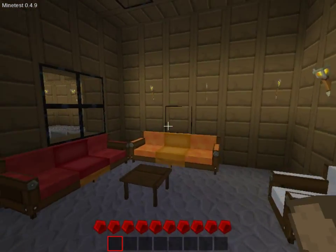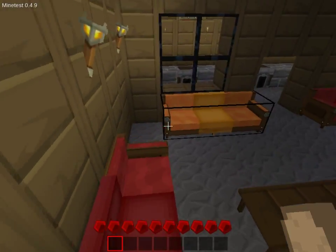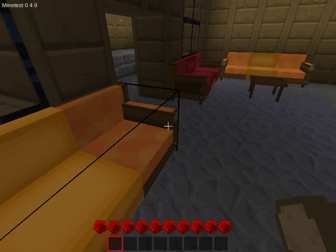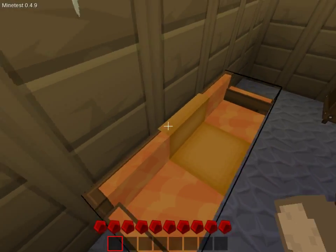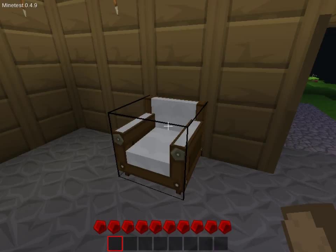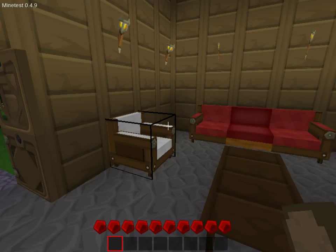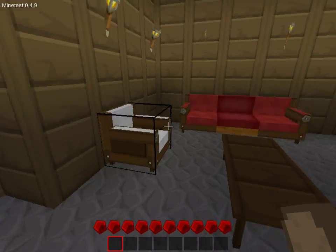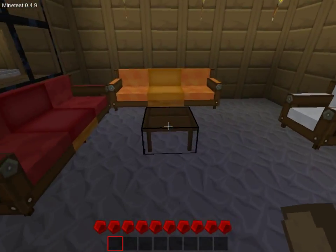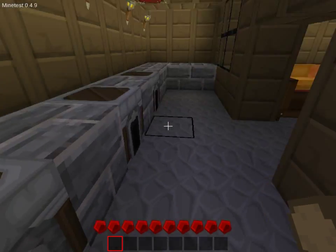This is the living room furniture mod and it's awesome. It has all the dye colors that are in vanilla Minetest. We have sofas, long sofas — this is an armchair. It has coffee tables and smaller tables as well.